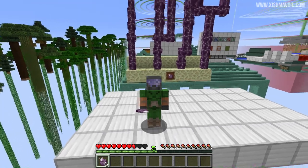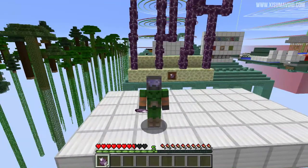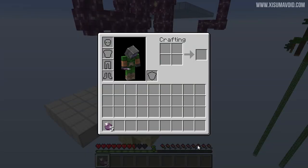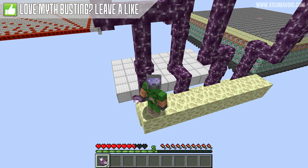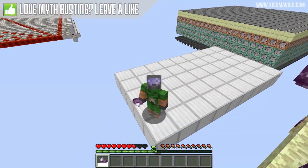The Chorus Fruit drops from the Chorus Flower of the Chorus Plant, which you can see behind me. When eaten it will teleport the player to a new location. It will also restore two haunches of hunger, and it can be eaten when your hunger bar is full — the only food in the game to do so. It also has a cooldown after being used, similar to that of an Enderpearl.